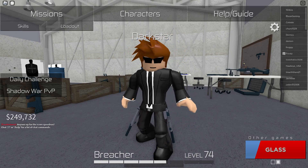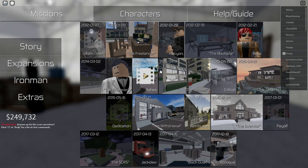Alright, today we're doing a challenge. Can we get rid of every guard and every employee in the deposit? I really don't know if this will work, but let's see.